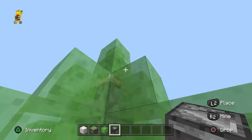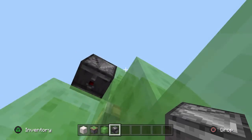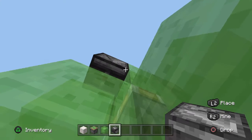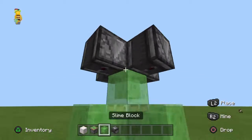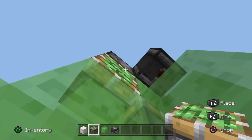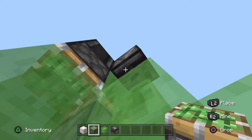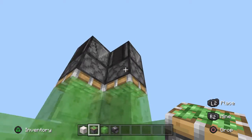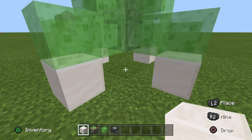Now put down observers facing downward on every single side, just like so. Then take your sticky piston and put it pointing downwards on each one as well.